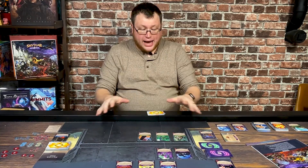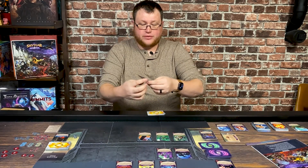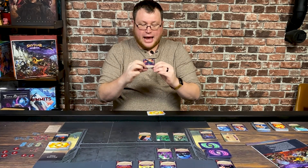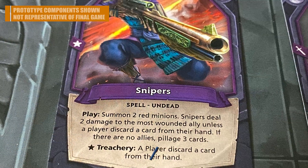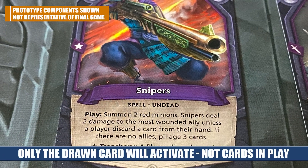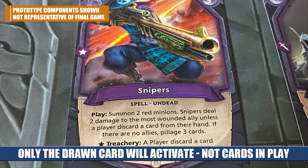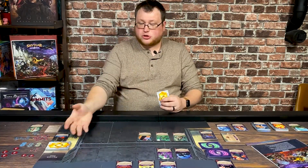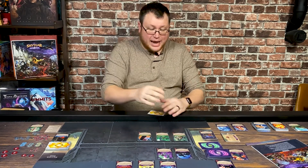Once you're done with your turn, you go into the treachery phase, where you reveal a card from the top of the horde deck and it does some kind of effect — listed as a treachery effect on the bottom. These effects trigger when drawn, not for cards already in play. For example, this one says a player discards a card from their hand. That's not great — you take one of the cards left in your hand and discard it out of the game. It's also important to note that you will not draw cards every turn; the only way to draw more cards is to defeat enemies.